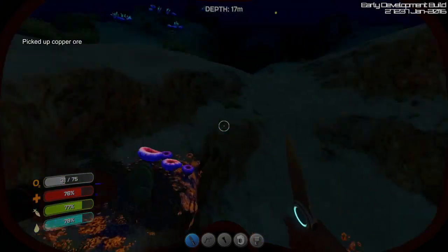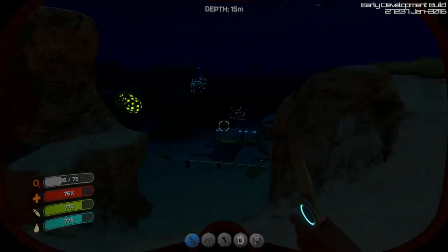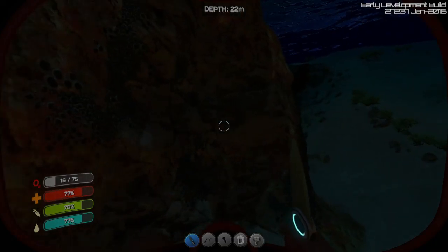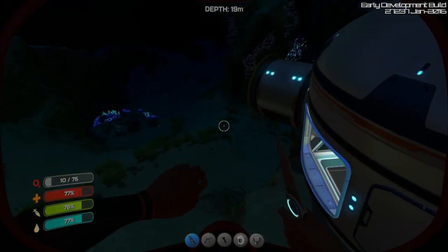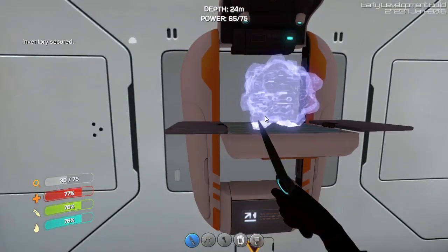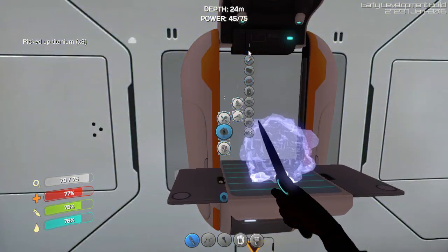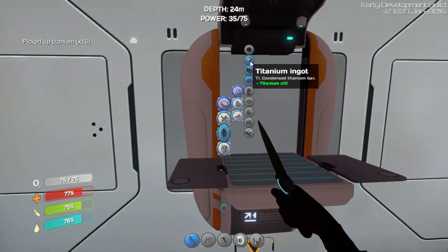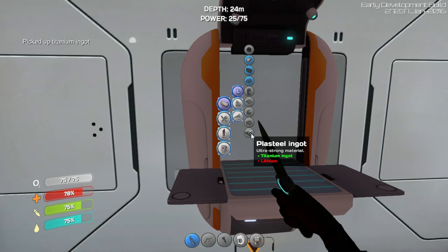Copper - now I just need more copper. Do you have copper here? No, that's titanium. The titanium now has its own distinct model but the copper still looks the same. But I suppose you can't craft copper - you can craft titanium from the scrap metal, so I suppose it sort of makes sense. Make some titanium, make some more titanium. How many of these did I pick up? Four? Okay, make a titanium ingot. There we go.